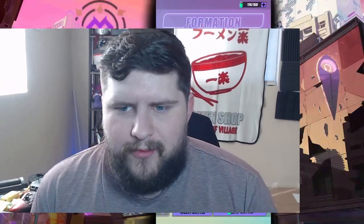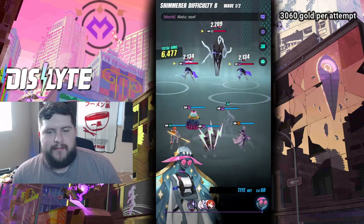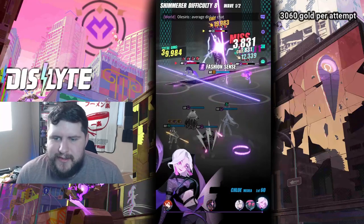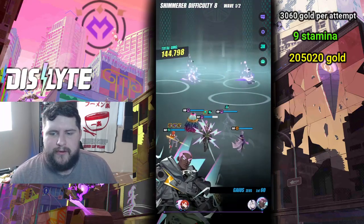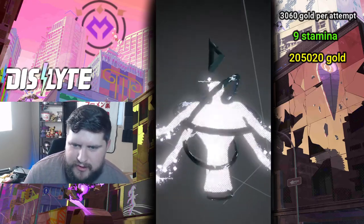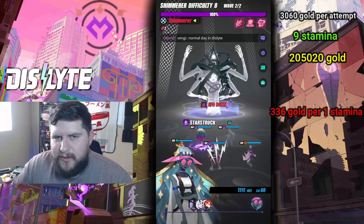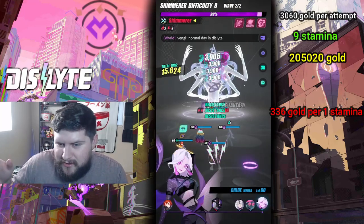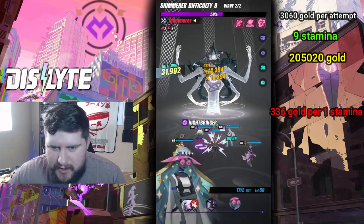Starting off with the Sonic Miracle, where we get 3,060 gold for every time you clear it on the highest difficulty. It's nine stamina in total, and if you divide the numbers together you get 205,020 gold per day using all your stamina. Per stamina that is 336 gold — so for every one stamina you're getting 336 gold. That's how I like to divide up all my gold analysis. So at the very worst place: Sonic Miracle.